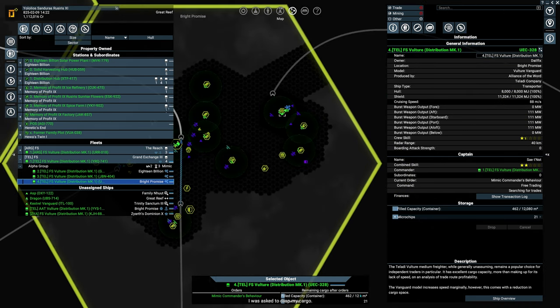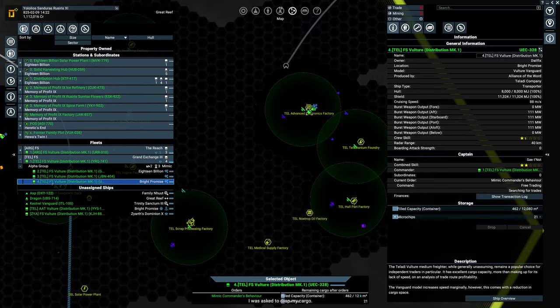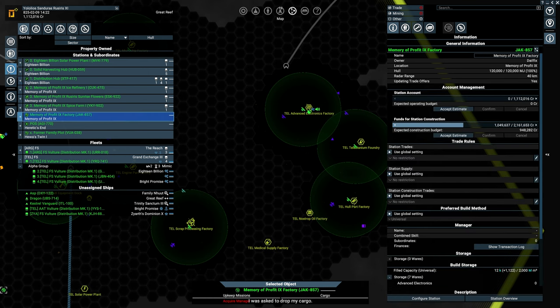I think if we manage to save up some money, we're going to be adding some fighters to these guys. I don't want to keep losing the medium ships — as you can see, the Argon Federation supply shortage fleet is already missing one of the ships, which is just annoying. But what can you do.